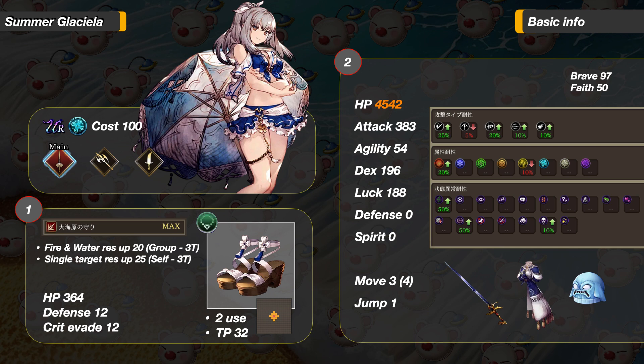Her TMR is an accessory with 364 HP, 12 Defense, and 12 Crit Evade. The ability is a diamond-shaped AoE around self, increasing fire and water resistance by 20 for the group for 3 turns. And for self, single target resistance up 25 for 3 turns. I really like the single target resistance, but it is for self only.